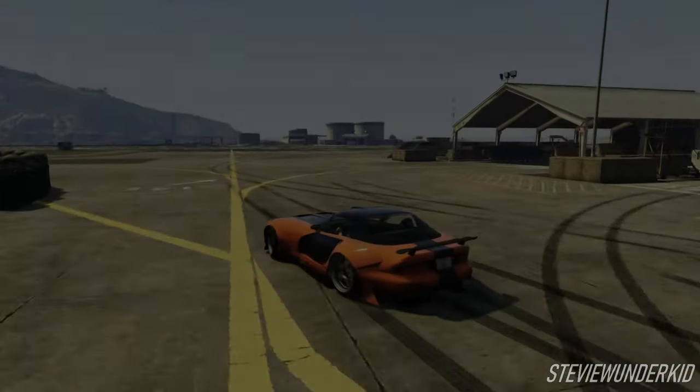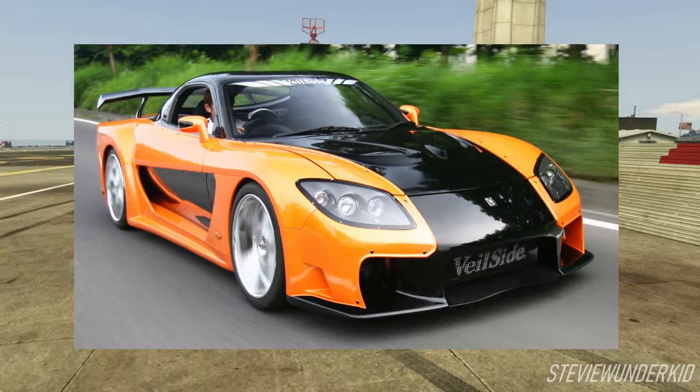Hey, how is it going everybody? Today we'll be recreating Han's Veilside Fortune Mazda RX-7 FD from the Fast and the Furious Tokyo Drift using the Bravado Banshee 900R.